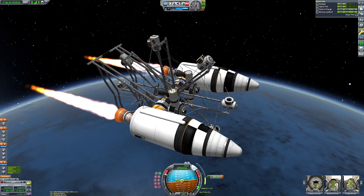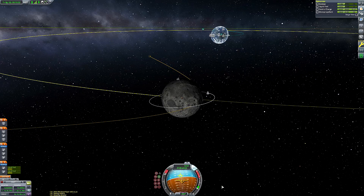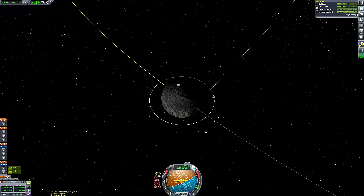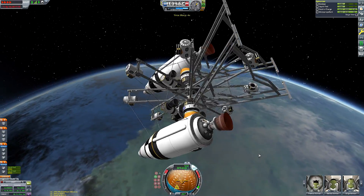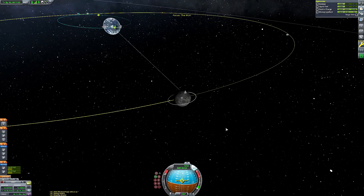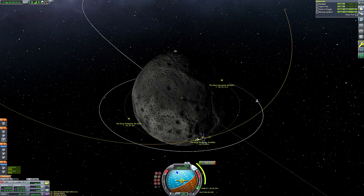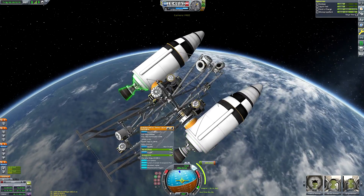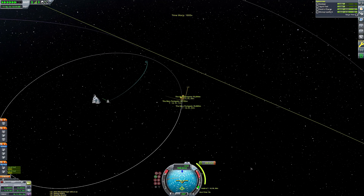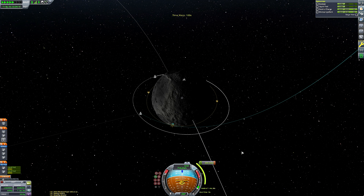Here we are doing our Mun transfer burn with the Rhino engines, which are very powerful, so we overshoot a little and I have to rewind time to undo that — had to do it twice. Something weird happened where our Mun encounter occurs in two orbits' time rather than one — I may have accidentally clicked the skip orbit button or just overlooked something. Either way, we still got a Mun encounter, so I'm taking it as a win.